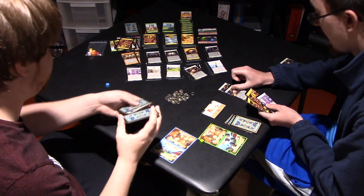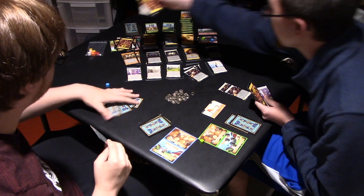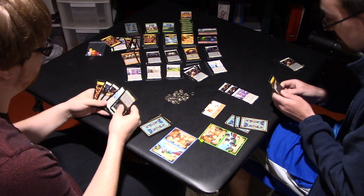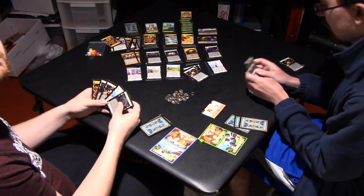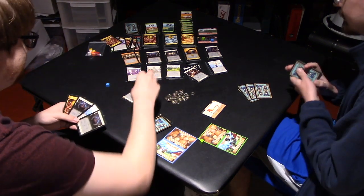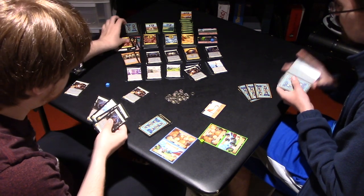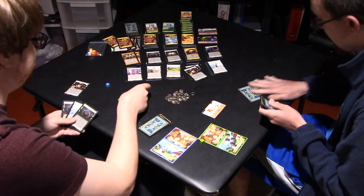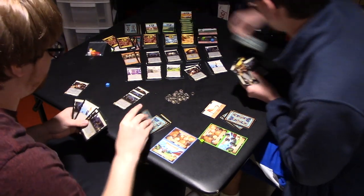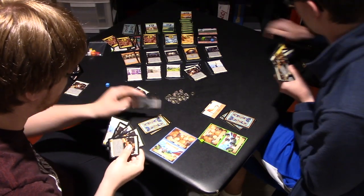I'm going to play Rats, draw a card, gain a Rat, trash a Copper and Lackeys. And a Lackeys. I don't want anything. I'm going to play Rats. Hey, look — I get a Rats. I'm going to trash. Then I've got a Cultist — you get a Ruins. That's not very nice. Then I'm going to play another Cultist — so you get another Ruins. Then I'm going to play another Cultist — more Ruins. That's all I can play.